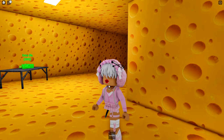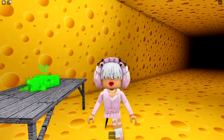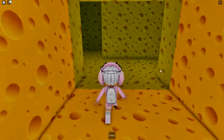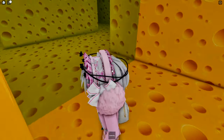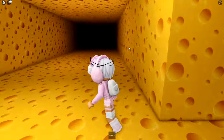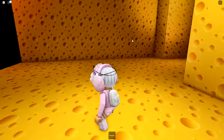The safe zone is very helpful because the rat can't come and get you there. They also have an extra life here — if you die you lose your key, but I believe if you grab the extra life you won't lose the key.